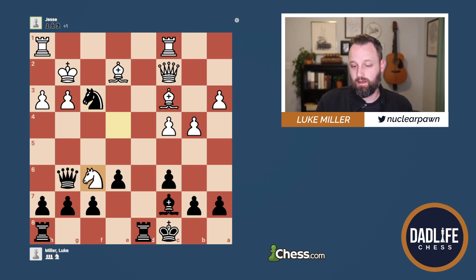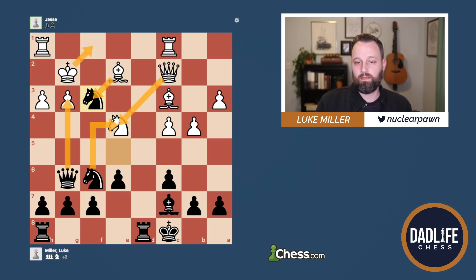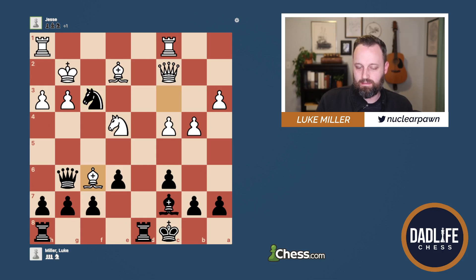After the game, someone commented that simply Bishop takes, and takes with the Queen, really covers all those bases. Because when I check on G3 and the King moves back, there's really just nothing there. He's one move away from moving his Knight and putting pressure on this pawn. So I think this was probably a miscalculation, maybe because the position was a little messy. My opponent didn't notice that and instead took here.